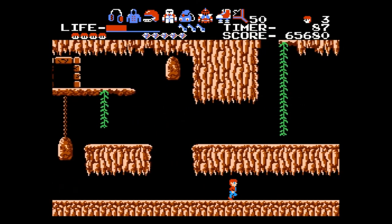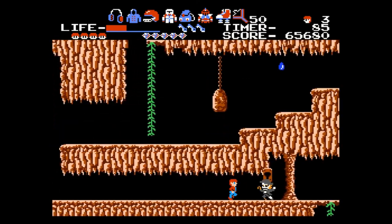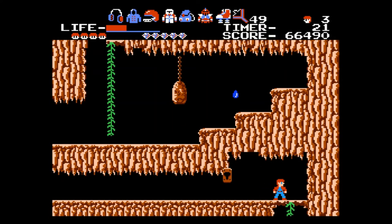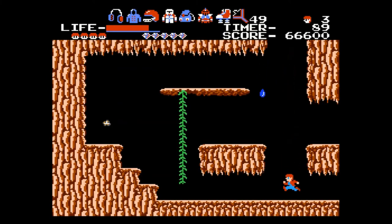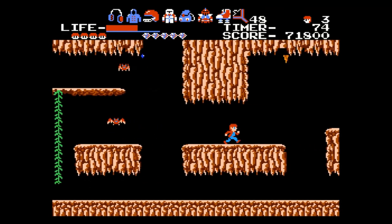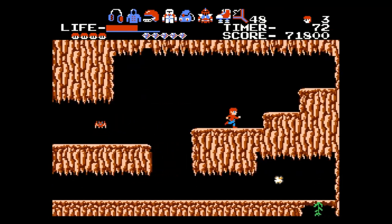Let's just drop down and go through the gate. Let's go ahead and grab the tanuki suit first — all you have to do is hit left. Climb up here, there are some diamonds over here, all you gotta do is hit left.